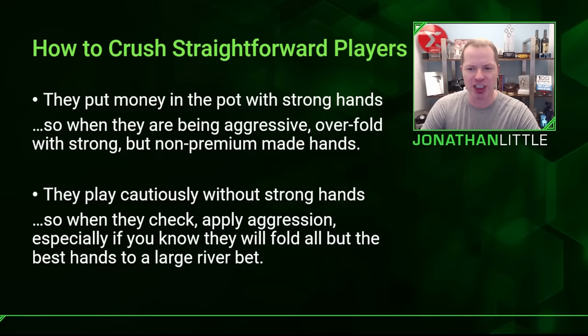Let's discuss how to crush straightforward players. So many players in the small stakes games look at their cards, and if they like their cards, they put money in the pot, and if they don't, they don't. When these players put money in the pot, they're aggressive when they have strong hands. So when they are being aggressive, you should generally be over-folding with strong but non-premium made hands. Against someone very straightforward, it's a pretty good time to get out of the way.